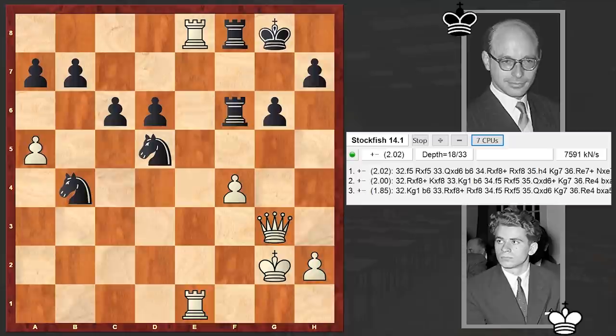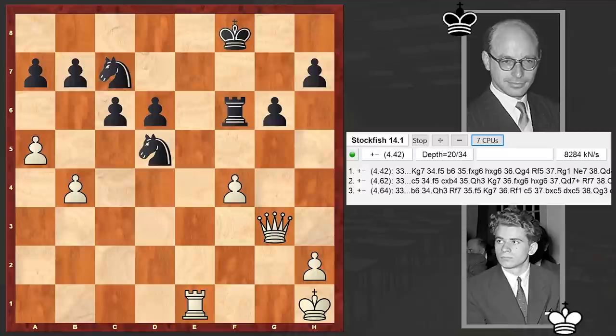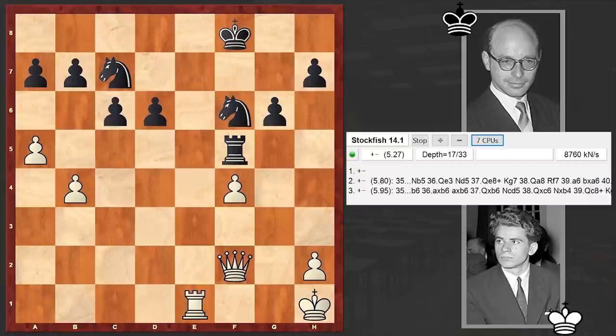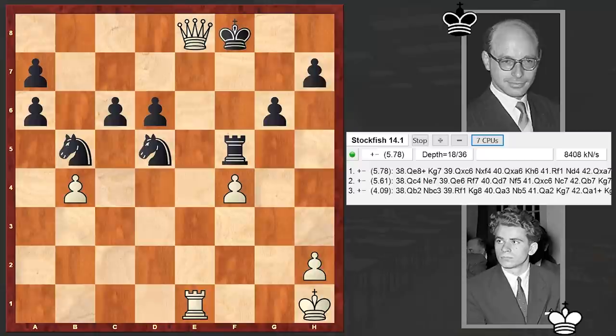Nc7 — well, Nb4 is something worth considering, although even in that case white is just doing great. But in our game we have Nc7, and yeah it's bad, too bad. Now we will see how Spassky will realize the advantage. Black has only 2 knights and a pawn against the queen, and yeah it's not enough. The queen cooperating together with the rook will finish off his opponent.